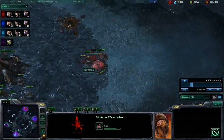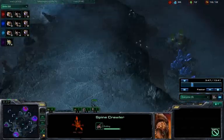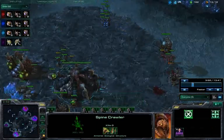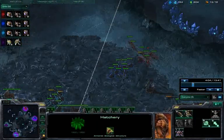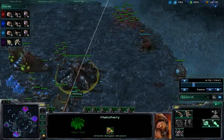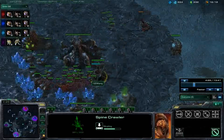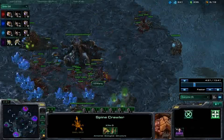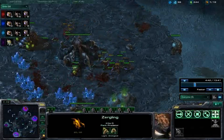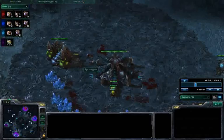Both Zerg players go all in. I stopped a spine crawler from the blue guy, but now red is throwing up a spine crawler and has Zerglings as well. I'm trying to salvage this and throw down a spine crawler of my own, but I end up making more and more Zerglings — it's a lose-lose situation. I make a critical mistake: I lift my spine crawler to reposition, and end up losing all my drones. The appropriate response would have been to throw up more spine crawlers to defend, drone up, and maybe throw down a roach warren.